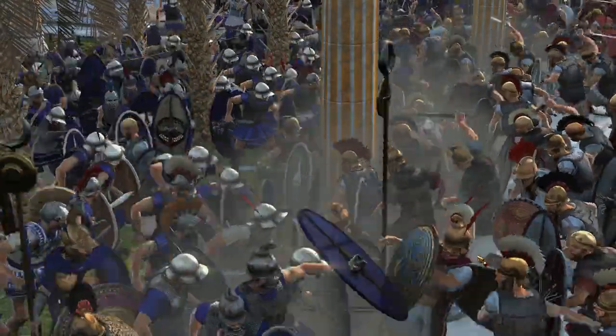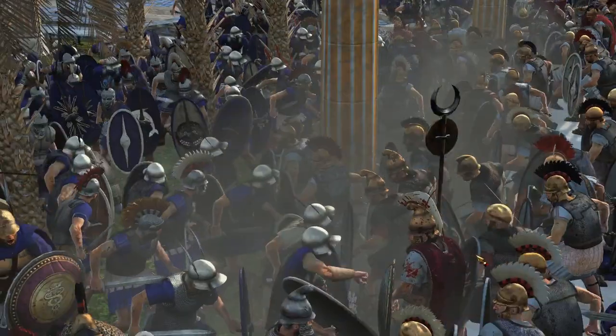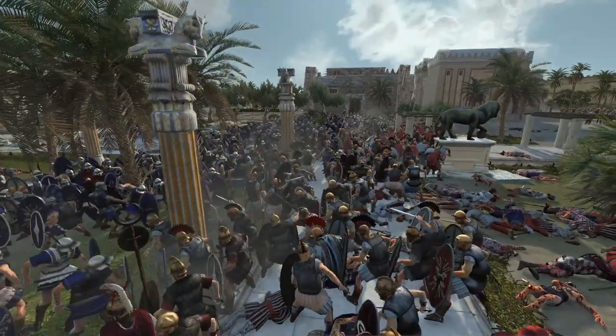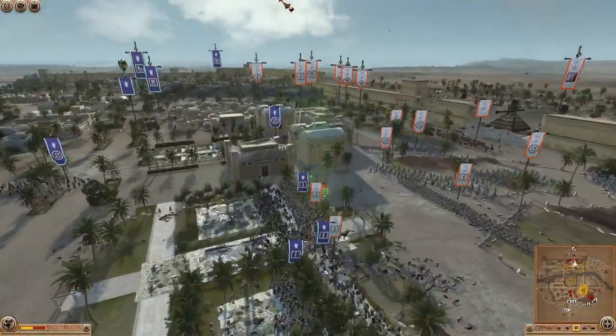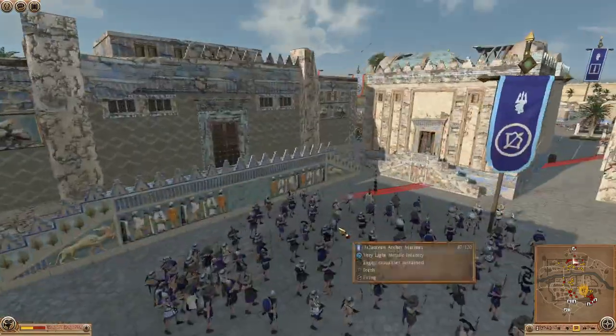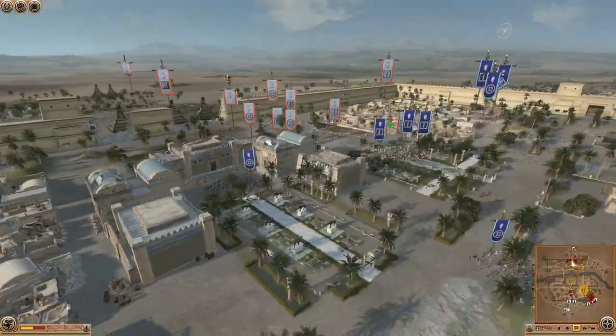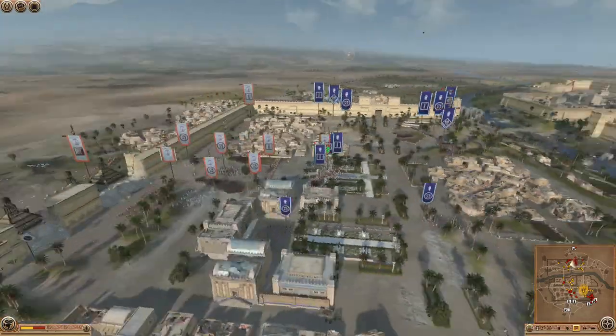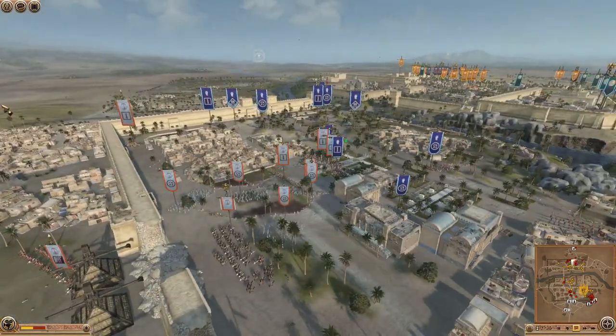Now the bloody grind begins around this whole area, and the dust is being kicked up — it looks awesome, this mod looks amazing. We've got arrows coming in — it's these Archer Marines. They're not very elite, they're very cheap, but they should do a lot of damage shooting into the backs of these guys. They've also got Syrian archers which I'm sure are doing a lot of damage.